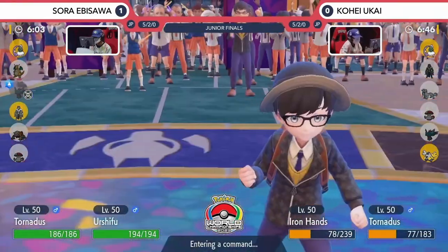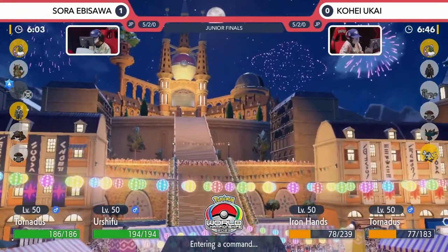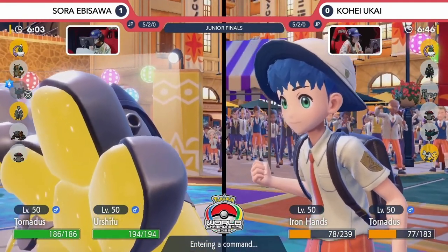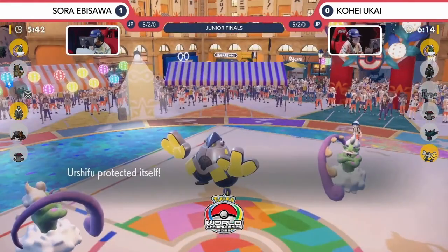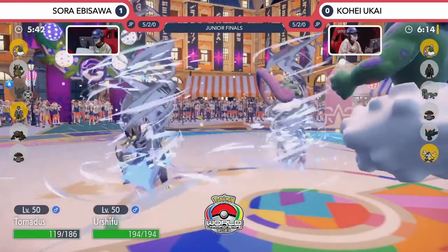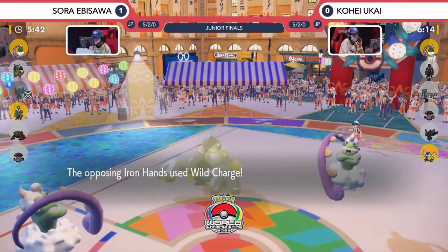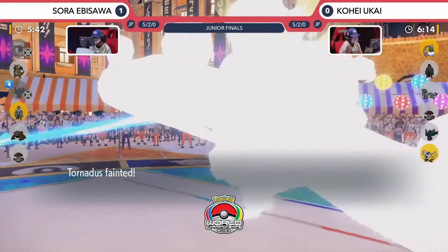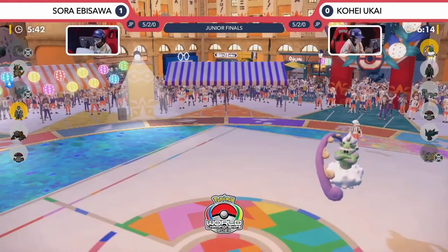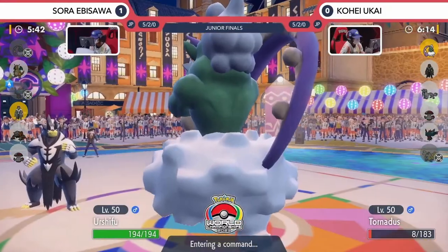Urshifu is now able to join the field in replacement of that Fluttermane. Now you have the ability to utilize that Urshifu a little bit more because it will have a bit more offensive pressure. You've got to be careful around the Iron Hands if you are Sora, because you've got the Wild Charge still to consider — that will do a big amount of damage to your Tornadus. There's the Detect on the Urshifu, preserving it from taking any damage as the Fluttermane Storm connects onto the opposing Tornadus, doing a significant chunk to it, as Tornadus also lands its Bleak Windstorm, but not enough to get the KO. The Wild Charge comes in and picks up the knockout onto the Tornadus on Sora's side — Kohei taking real advantage of this with a big lead in this game. The Urshifu protected there, didn't want to take the Bleak Windstorm from the opposing Tornadus.